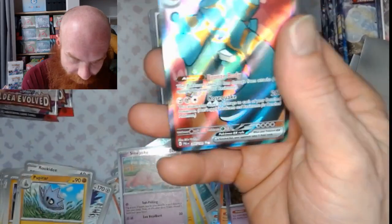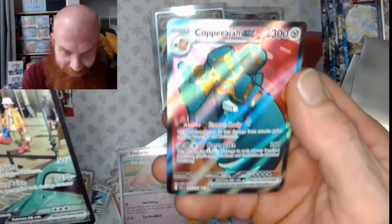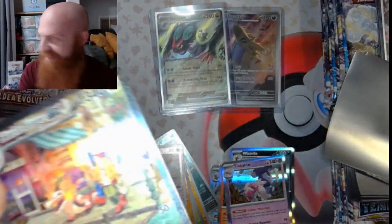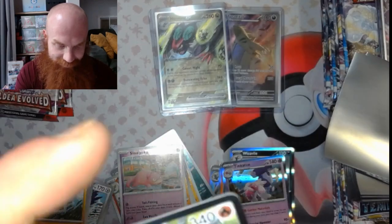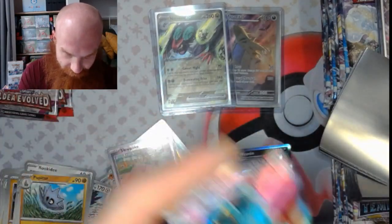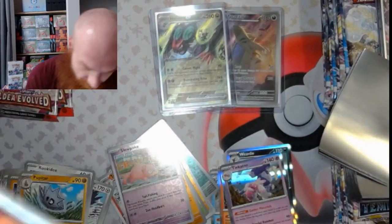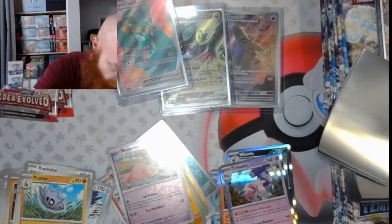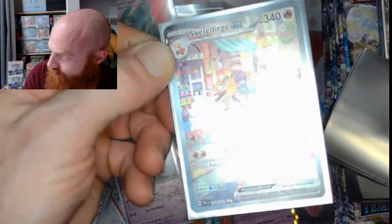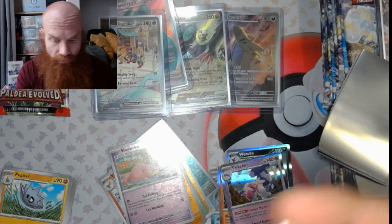And for the last — okay, I hear you — the Copperajah EX, the ultra rare! Nice, what a hit right there! That's pulling fire right there, baby! That is a good ETB right there, that was a good pick-up. The print on it is nice — both of those look great. The Skeledurge is nice, love these illustration rares. Here it is one more time — that was a double banger right there, that was nice.